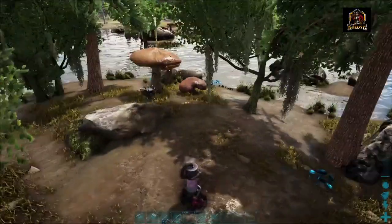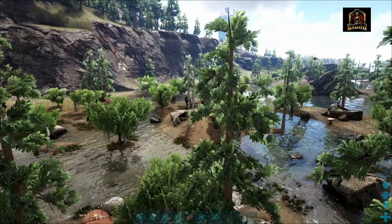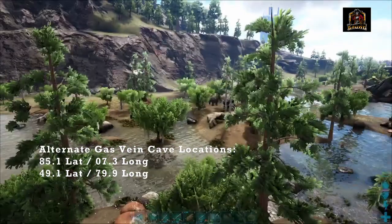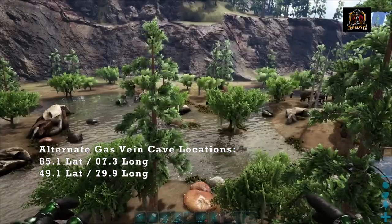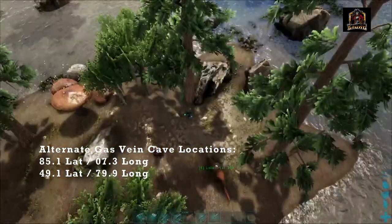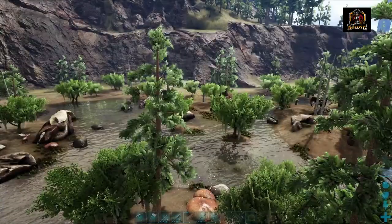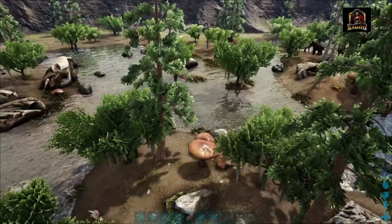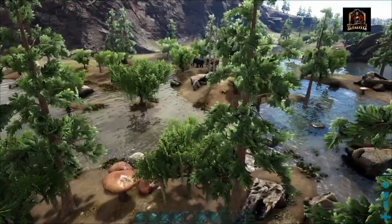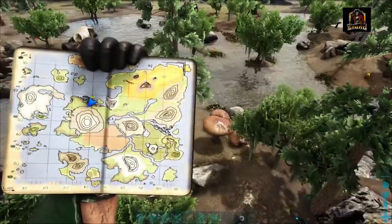You're going to want to be careful of this spot, though. This spot is great because it is very open. There are a few other places — I'll put coordinates in the video for where you can find other gas veins on the map; they are located in some of the caves. But this spot is great. You'll just need a decent mount or some decent gear to clear out creatures like capras, sarkos, wolves, and argies that will come and attack you. It's a very open, easy-to-reach spot, which is nice for dropping down several gas containers to start collecting.